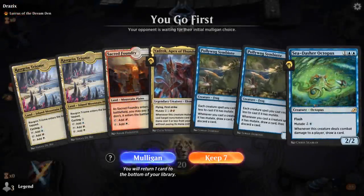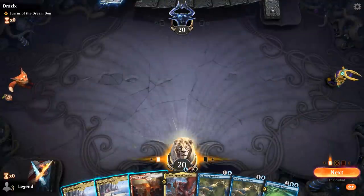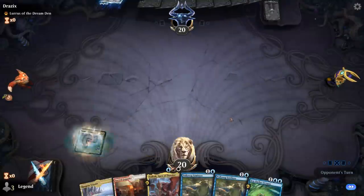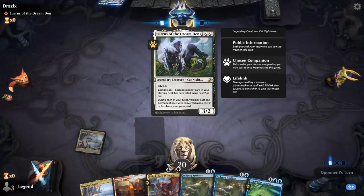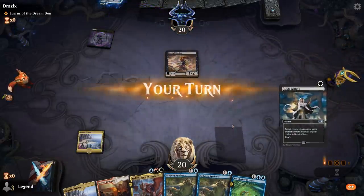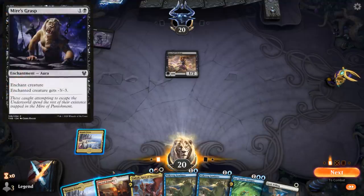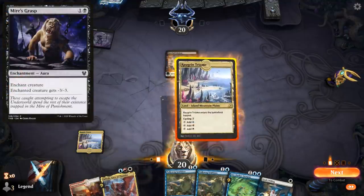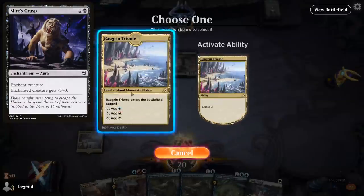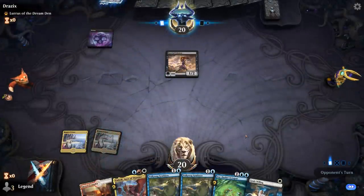We're on the play with a decent-looking hand — turn-two Symbiote can maybe sneak an Octopus into play. Facing a Lurrus deck — looks like the Black Rat Sacrifice variant. Hateful Eidolon could be a problem if they go Mire's Grasp next turn, so maybe I'm better off waiting until I can keep up Gods Willing. Seems a little safer.